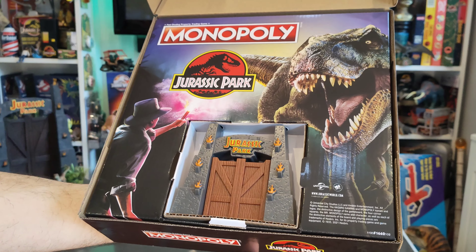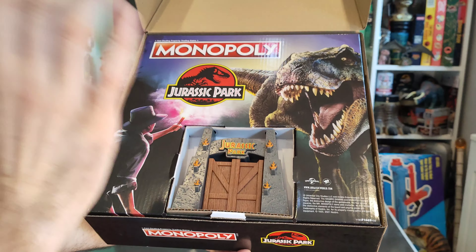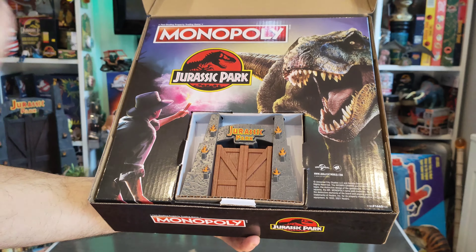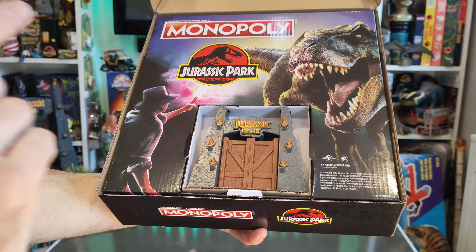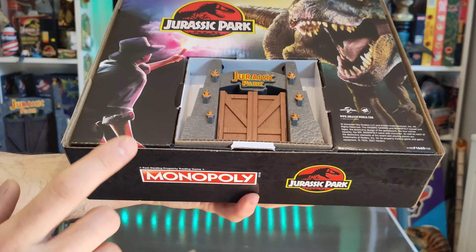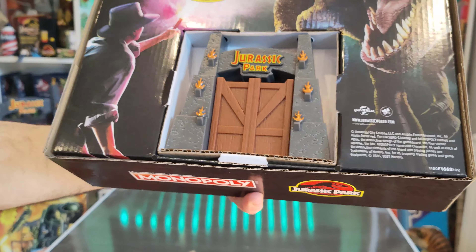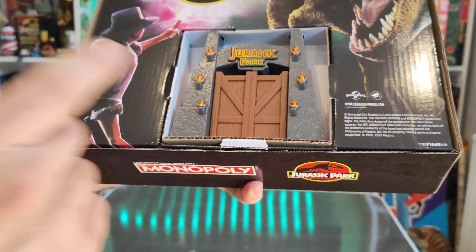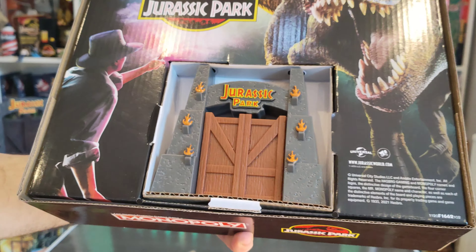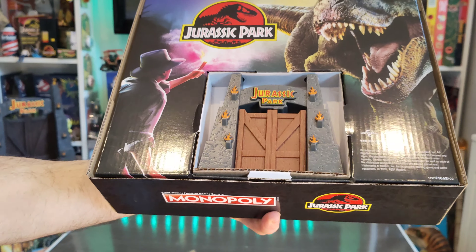Just to say, as soon as you open this thing up you're greeted with a nice image of the T-Rex, the Jurassic Park logo, the Monopoly logo. Someone who looks like Alan Grant but they obviously didn't get the likeness. And you've got these cute little tiny Jurassic Park gates which are very nice. I'm liking those — in fact I'd probably just buy it for those gates.